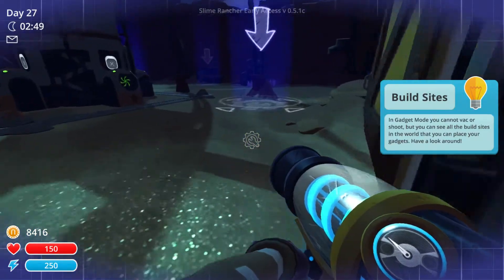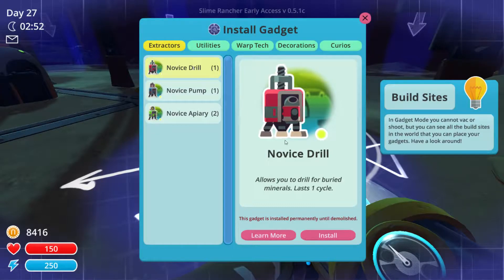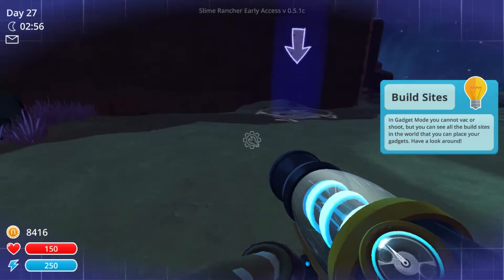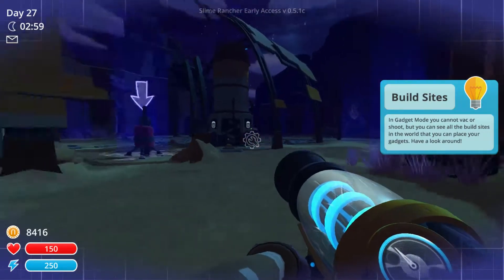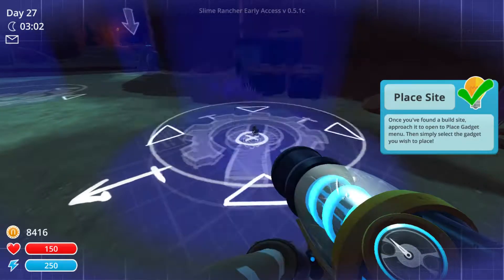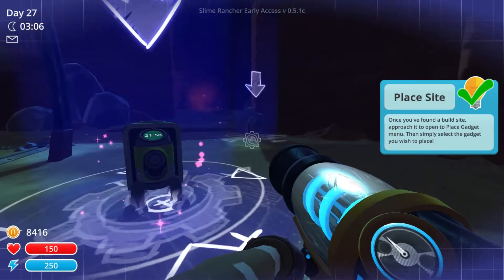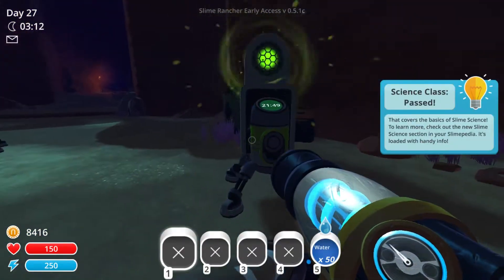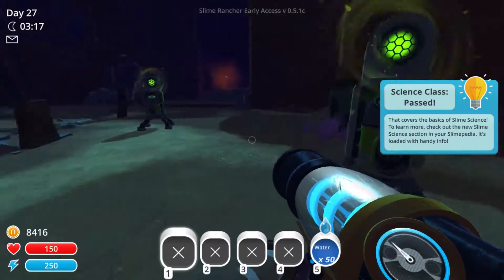In gadget mode you can see all the build sites in the world and place your gadgets. Let's put the pump there and the apiary here. I'm sure that if I place these things in different parts of the world I'll get different things. This covers basic slime science - to learn more check out the new slime science section in your slimepedia, it's loaded with handy info.